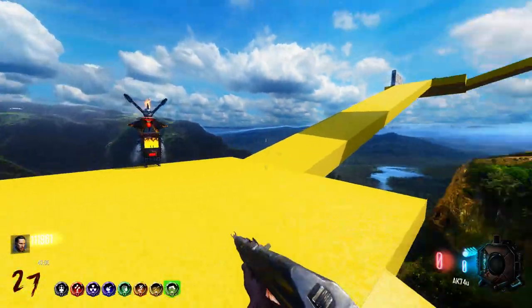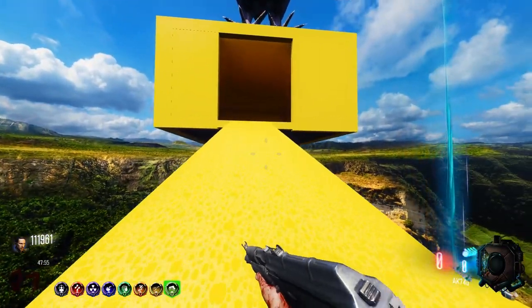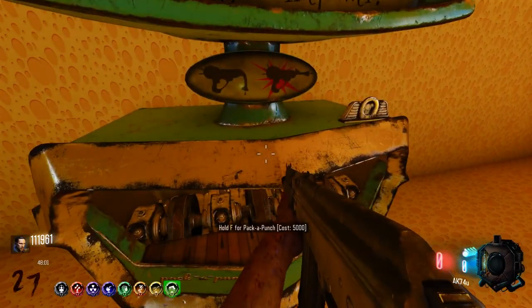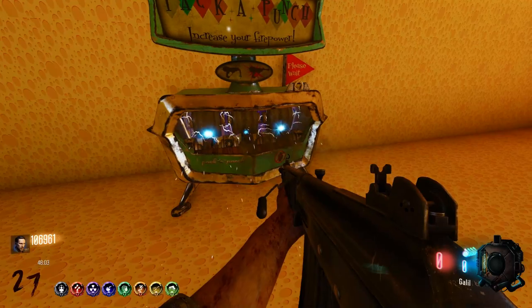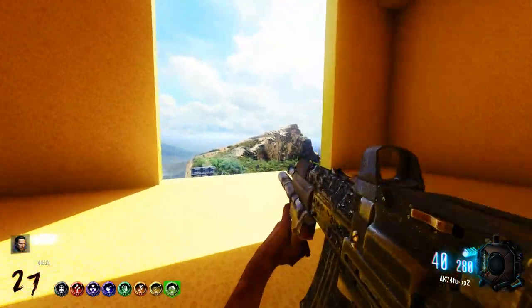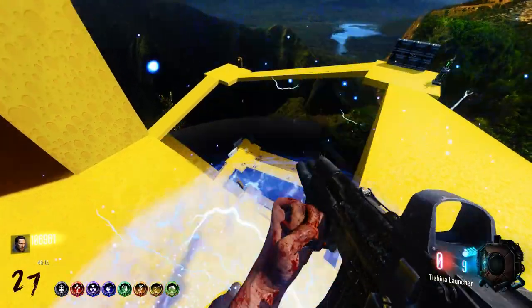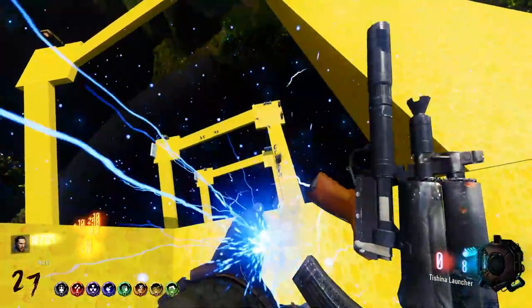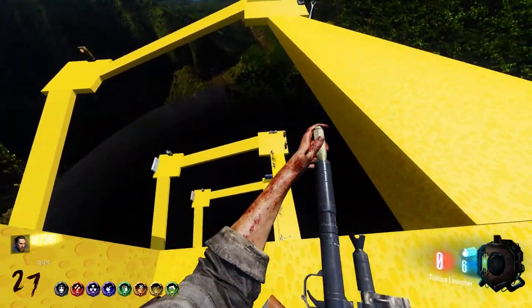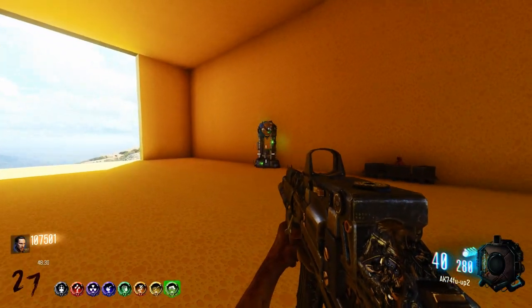Now I'm out of ammo. We go buy the ending with our 111,000 points. Before we end the game I want to see if there's a custom Pack-a-Punch upgrade since I have points to spare. It's just standard Black Ops 4 — it's got a noob tube. A grenade launcher — not terrible. Anyway, this has been Cheese Tower version one.